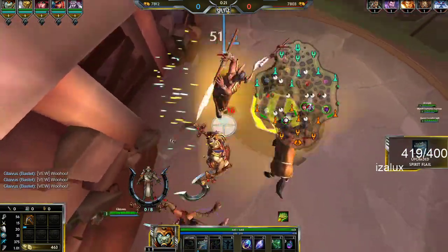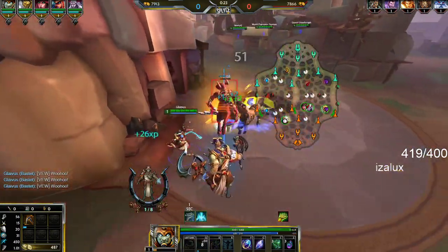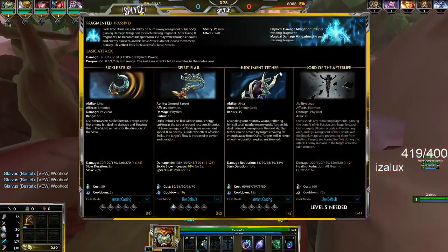This one is called Sickle Strike. It's a line ability — you throw a sickle, it does damage, it slows, and it's on a very short cooldown.